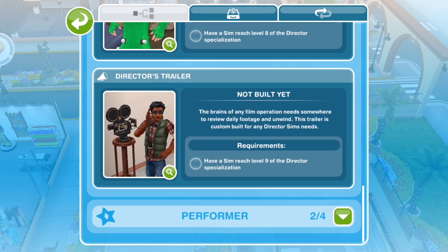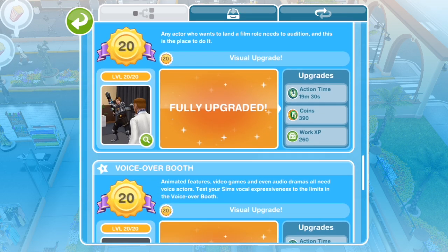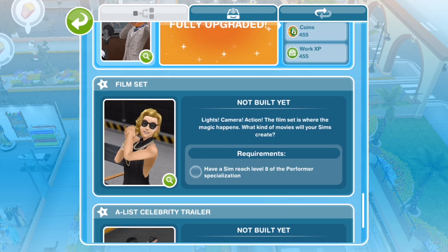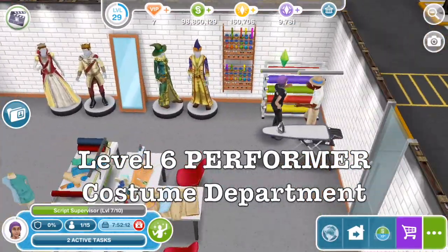For the performer career, you can unlock four extra things: at level six it's the audition room, at level seven it's the voiceover booth, at level eight the film set, and at level nine the celebrity trailer. I'm really looking forward to those movie sets and stunt sets being unlocked.